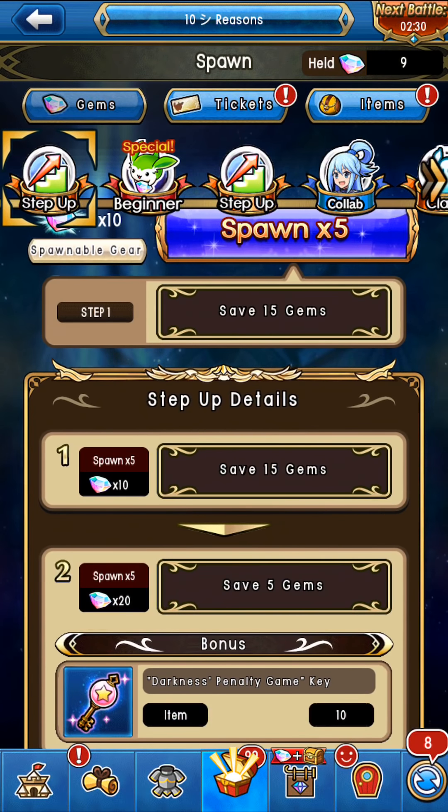These monsters aren't all that useful unless you really want them — maybe this is an anime you absolutely love and you'd love to have the monsters just because, or perhaps you want easy awakening material. You can absolutely do this.